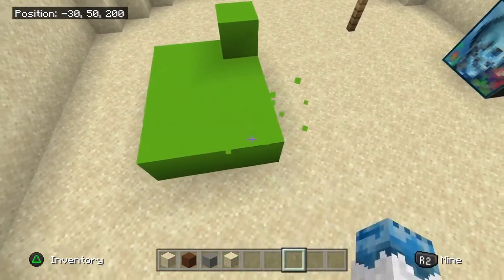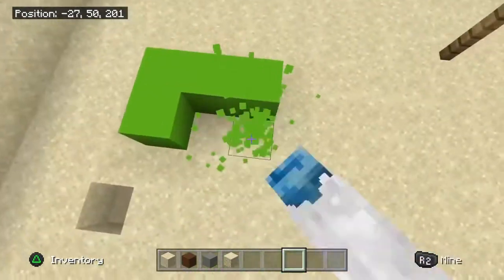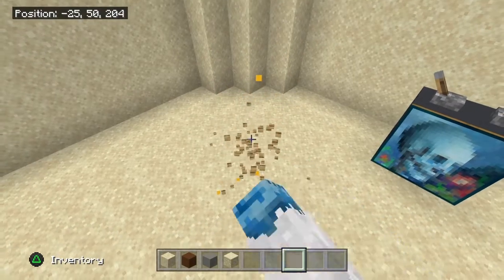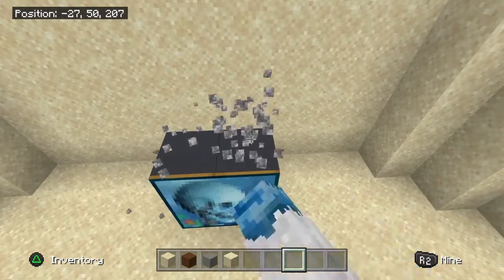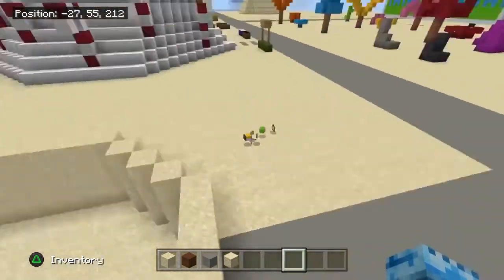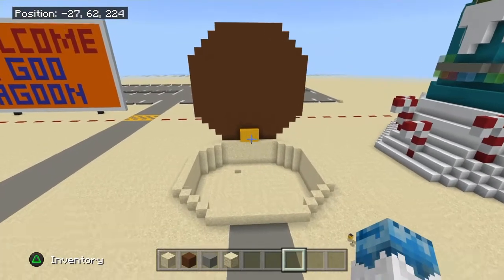We're going to take out the green trail, and also the lamp and the TV. I put an actual picture on it. So after you've done that, we'll move on to the next step.